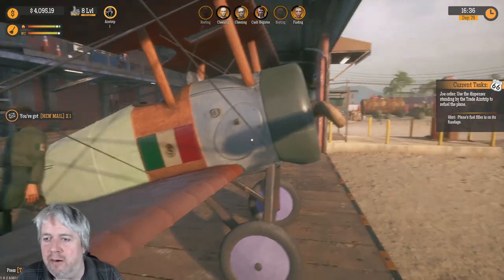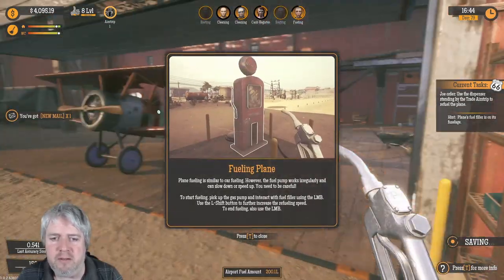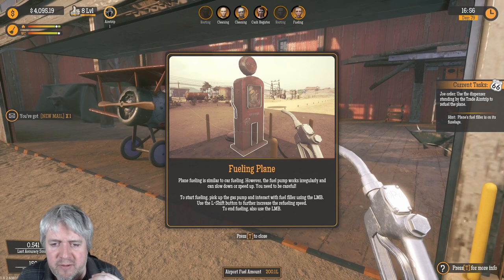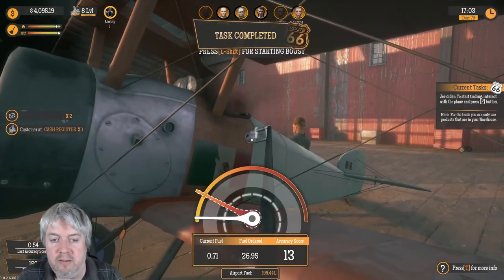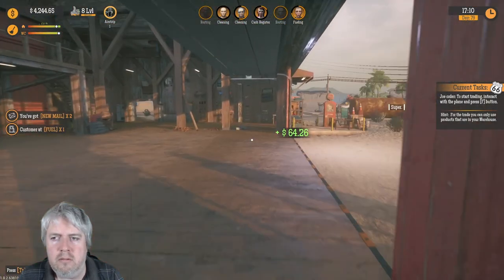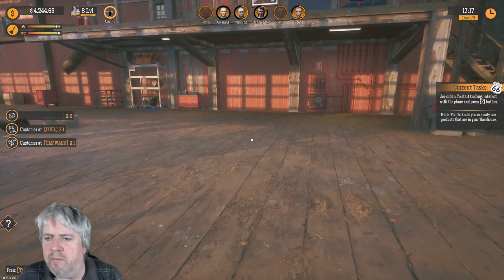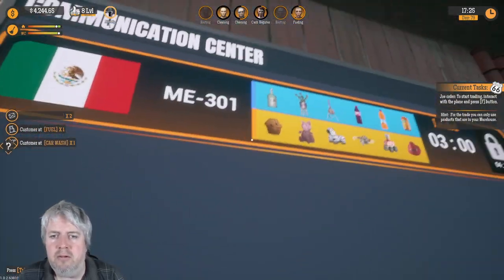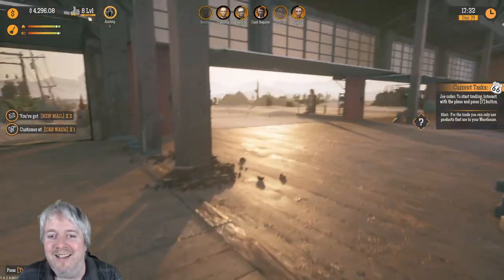How do you fuel it up? Use the dispenser stand. That's what I'm trying to do. Maybe I was a little too quick. Okay, it's starting to fill. Use the LMB and the shift button to further increase the fill speed. Right, I understand - we were just a bit too quick. It is a bit weird. Right, interact with the plane. So we can only use products in our warehouse. I'm not 100% sure what he wants to trade though.